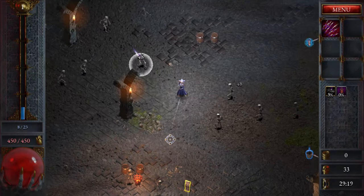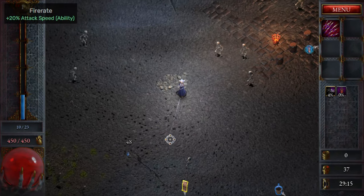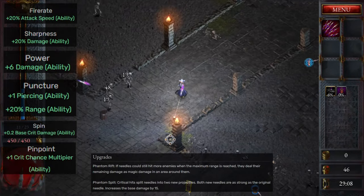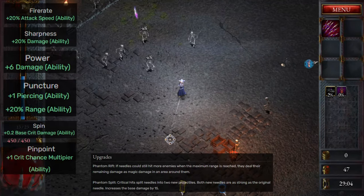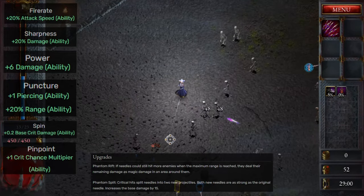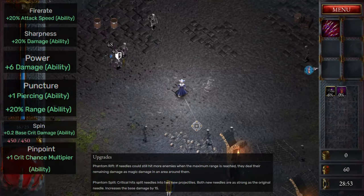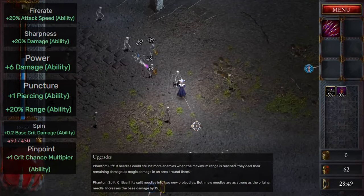All traits for the Phantom Needles are pretty strong but I would prioritize the following: Fire Rate, then Sharpness or Power, then Puncture, and then Spin or Pinpoint. Phantom Needles has two fairly unique upgrades. The first is Phantom Rift: if the Needles reach their maximum range they will deal their remaining damage in an area around them. And Phantom Split: a critical hit will split into two new projectiles, both as strong as the original Needle. On top of this, this upgrade will also increase the base damage by 15.